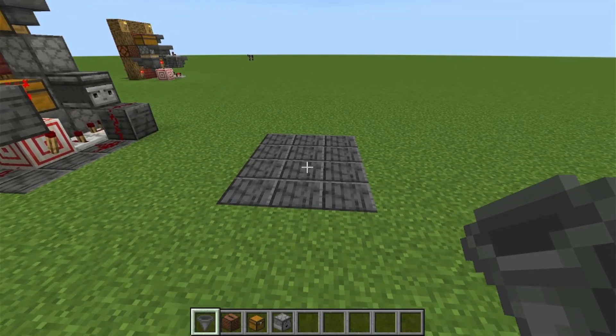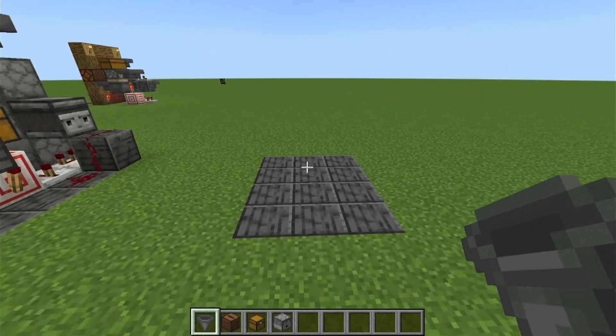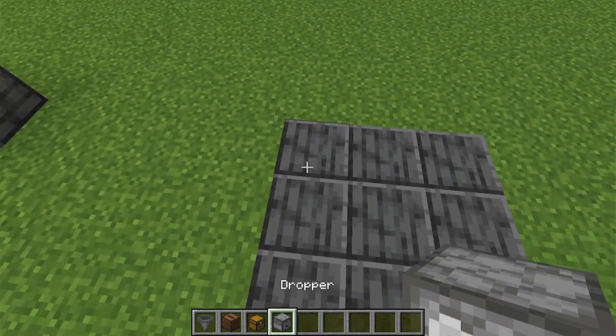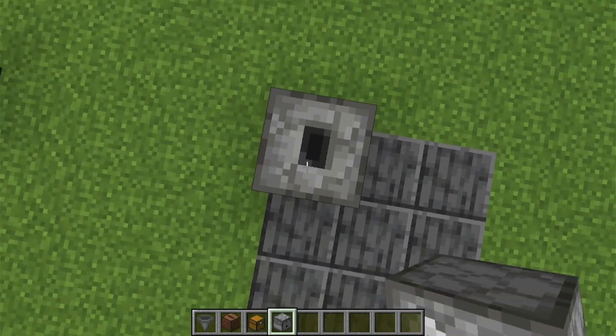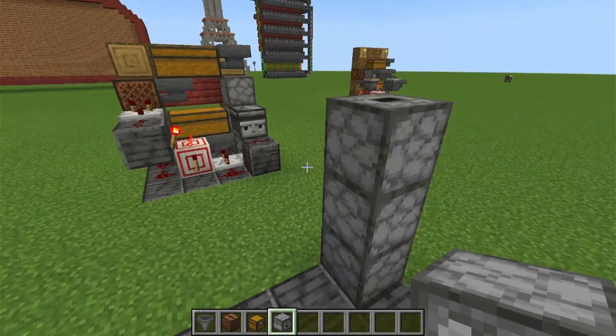I will be showing you how to build this contraption in segments. This contraption will require a 5 high area that is 3x4 as the upper dimensions. You will start by putting 3 droppers on top of each other facing up.